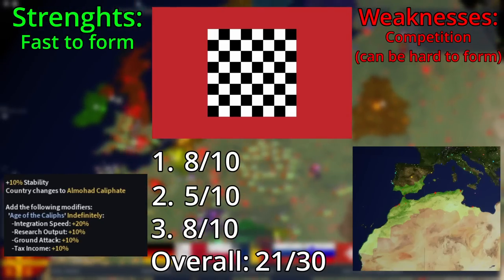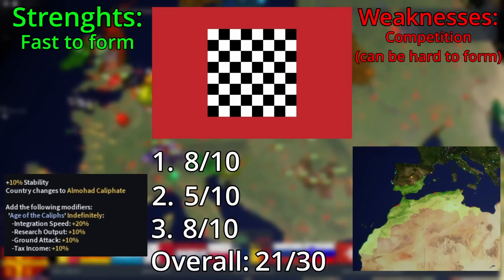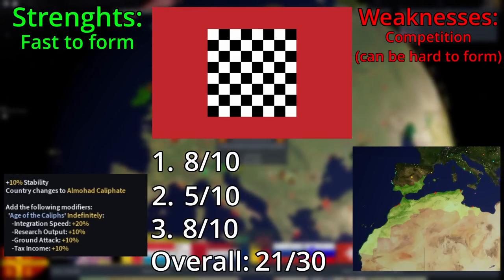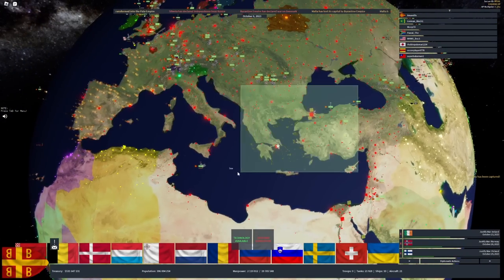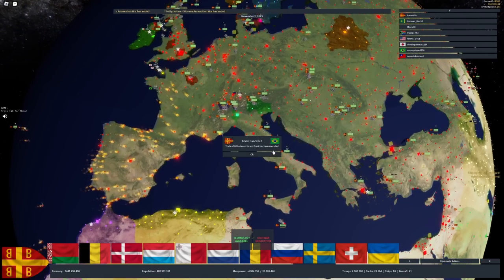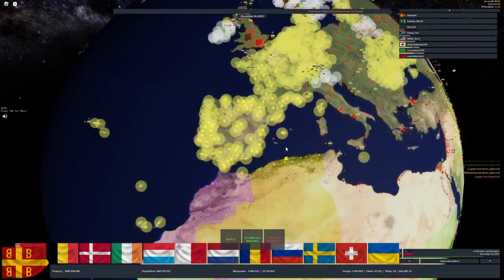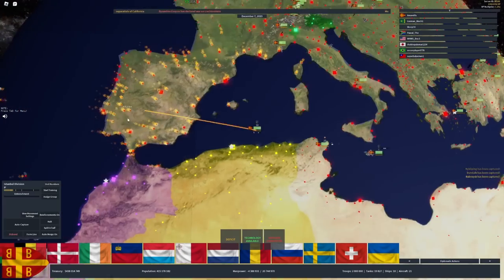The final early game candidate is the Al-Mohad Caliphate. The research output is very good considering there are only a few ways to increase it, the ground attack will mean a huge snowballing effect, and the integration speed and tax income just means faster time to conquer. The reason I didn't choose the Swedish Empire — despite having amazing modifiers — is because it's super vulnerable to early game threats: one Germany or one Russia is all that is needed to kill Sweden. There are also probably outraged Ottoman Empire fans, but the political power decrease is such an enormous debuff that it's not worth it compared to the Napoleonic Empire, which can get an ideology much faster.